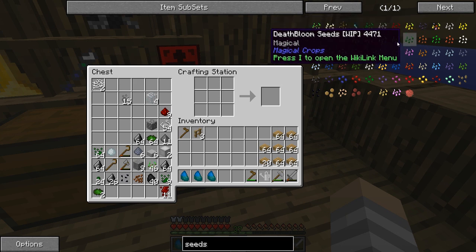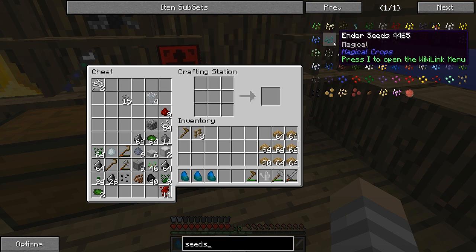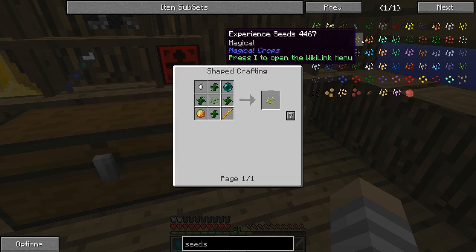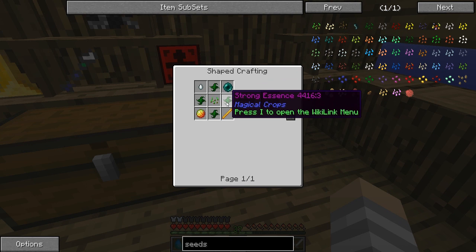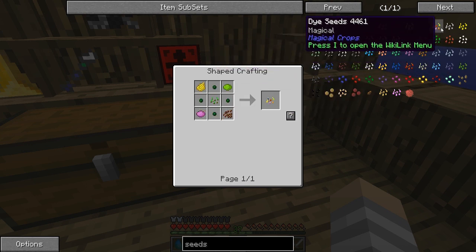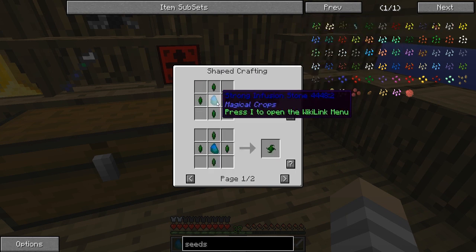Then we have death bloom seeds, emerald, diamond, nether, blaze, experience, ender, lapis. Those experience seeds take a lot of things we don't have, but those would be fun to work up to. You can make dye seeds, iron seeds. I would love to make strong essence but we can't do that until we can make strong infusion stones.